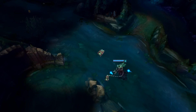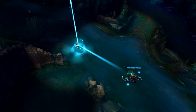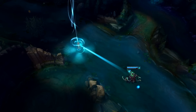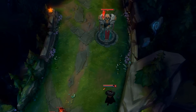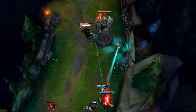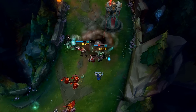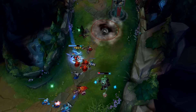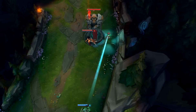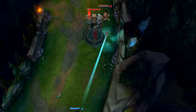Next up at number 7 we have some things involving Thresh's lantern. First off, his lantern counts as an object, meaning that it can be teleported to for an interesting teleport option for your top laner. But it also counts as terrain, meaning that you can use it to body block people into a tough spot to maybe land your hook or kite them. This especially works in between the tower and wall on the bottom lane outer turret, and is a great way to land a hook or a flay on an unexpected target.